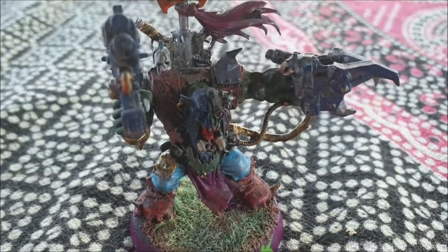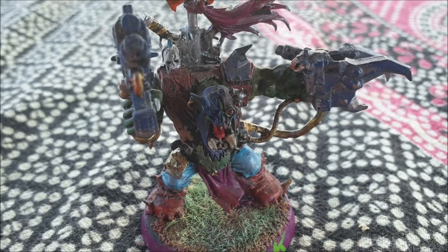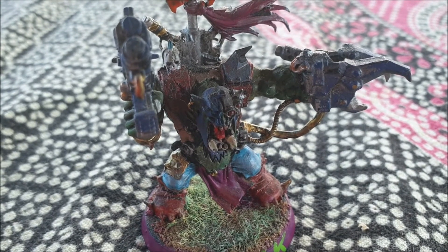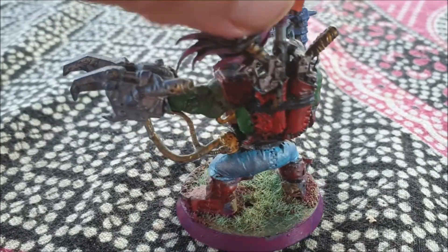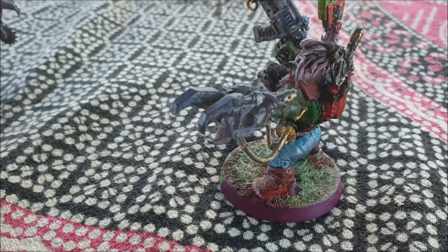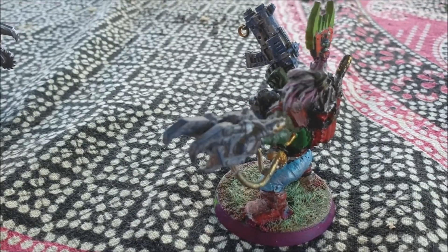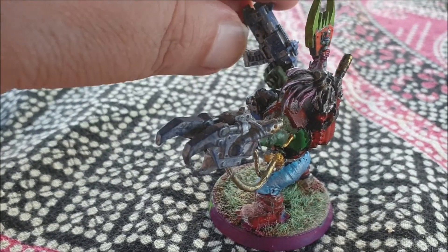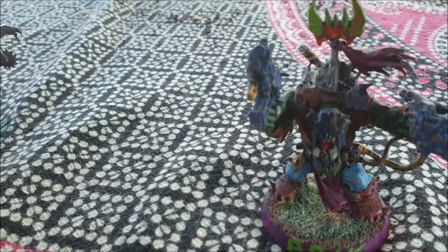All my orcs had blue legs, red boots, and whatever color shirt I felt like giving them at the time. They were originally called the Red Boot Mob — that's what I first called them. Then I went to the Purple Death Eaters, and that's when I decided to go purple.